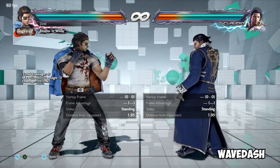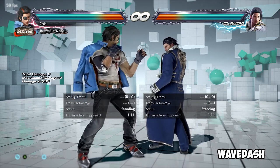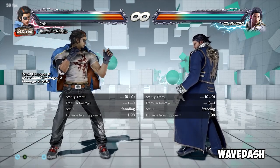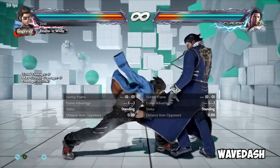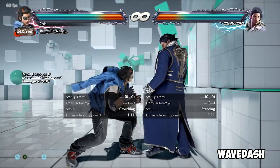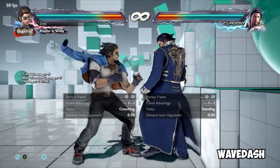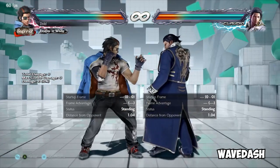Wave dash — when you essentially rapidly input forward, down, down-forward and get a character's command dash, which is oftentimes faster than regular dashing forward. Not all characters can do this — most of the time it's the Mishima family characters: Jin, Heihachi, Kazuya. But there are some examples like Hwa Rang, Josie, and Bob who also have command dashes. The motion — forward, down, down-forward rapidly — makes it look like you're essentially crouch-dashing, which is its other term. It's essentially a Korean backdash in terms of effectiveness, but in the forward direction. That's called either wave dash, waveu waveu, or crouch dash.